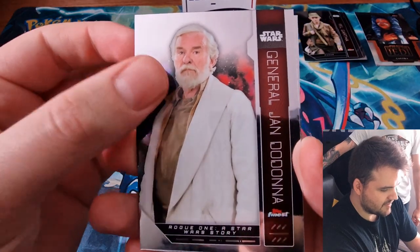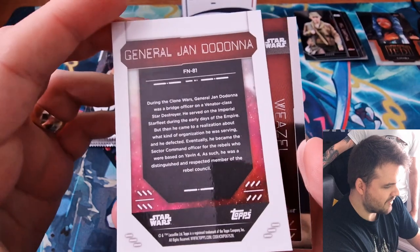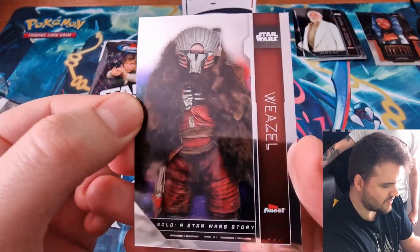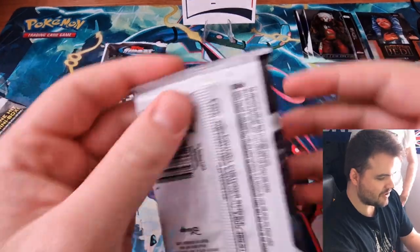We've got Sir Barristan from Game of Thrones — also known as General Jandadonna. He is Sir Barristan, isn't he? And then we have a Weasel. Oh, silly Weasel from Solo. A good introduction pack to show us what the base cards look like.